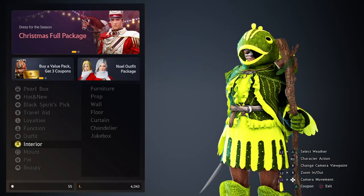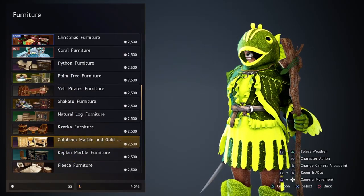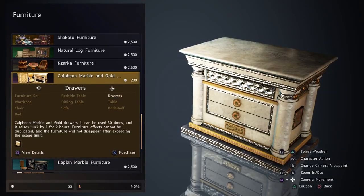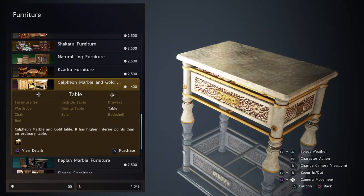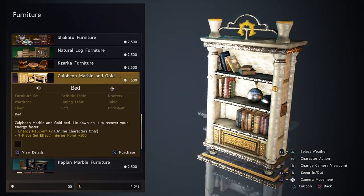You can buy houses in this game and furnish them. I have the Calpheon Marble in Gold set. You don't have to buy the entire furniture set — you can press right on the D-pad and pick individual items. For example, drawers raise luck, the dining table raises gathering, and a chair increases MP recovery speed.